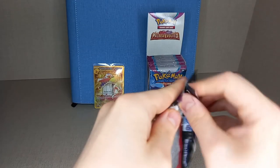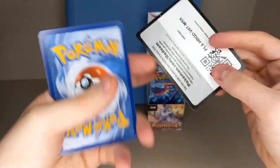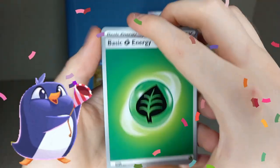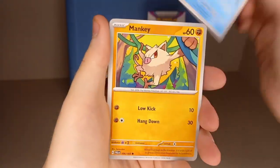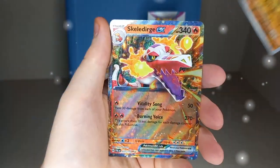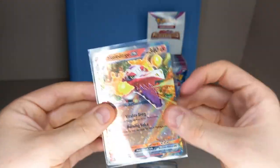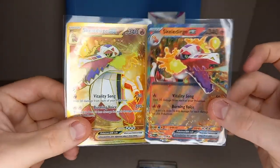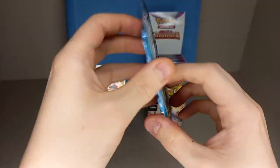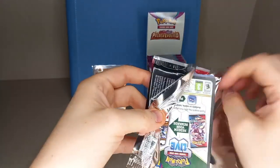Not doing too well, but still got a lot of packs to go and we do already have a gold Skeledirge. Next pack: leaf energy, leaf energy, Wingull, Pineco, Marowak, Mankey, Pyroar, Luxio, Luminous Energy, reverse holo Dunsparce, reverse holo Hariyama - and oh there we go, a hit! Skeledirge EX regular to go with our gold Skeledirge EX. Two Skeledirges! The weird thing is artwork rares are currently pricing higher than secret artwork rares, which is very strange.